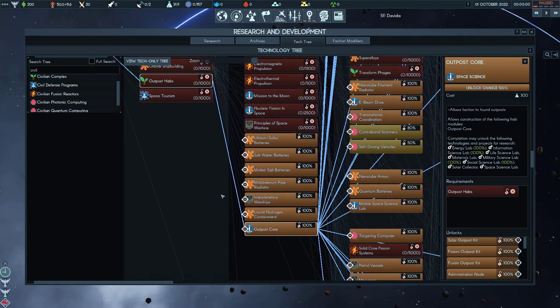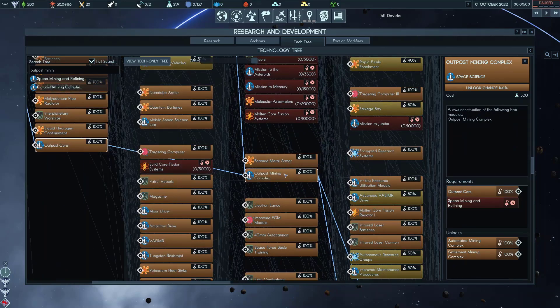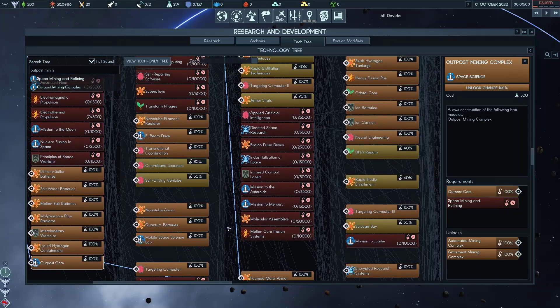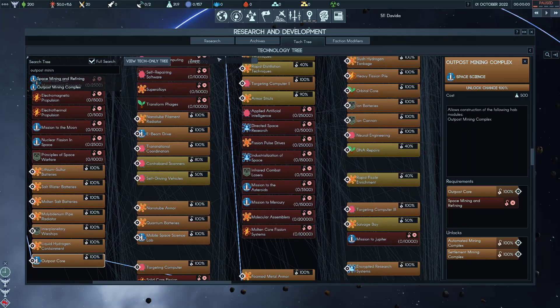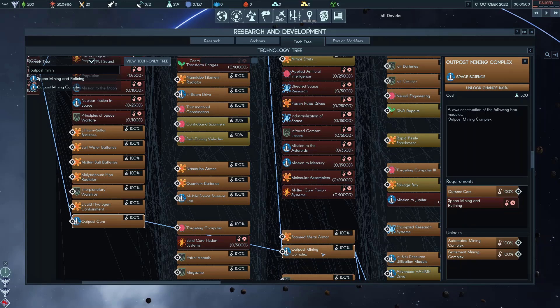The Outpost Mining Complex is what gets unlocked by Space Mining and Refining. You need to have done Outpost Core first before this will show up. You also need to have done Space Mining and Refining up in the global tech tree. This costs 500 Space Science — a little bit more, but still quite cheap. You don't need to bother doing this until you're actually going to build a mine, so if you want to claim your spot and then wait until you have enough boost, you can delay research a little bit here.